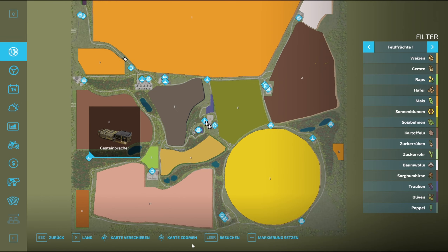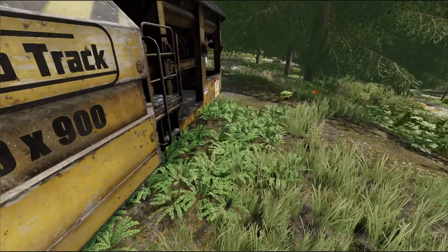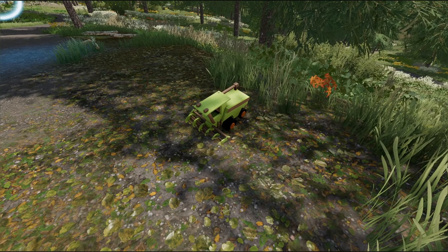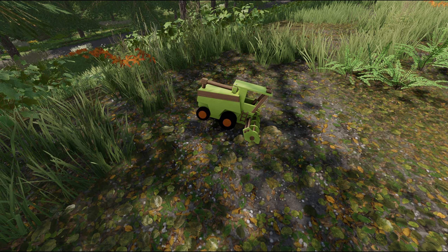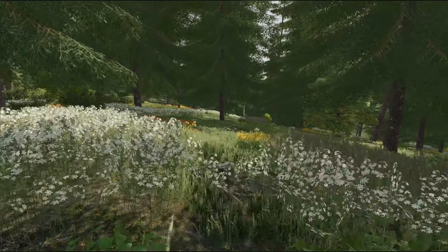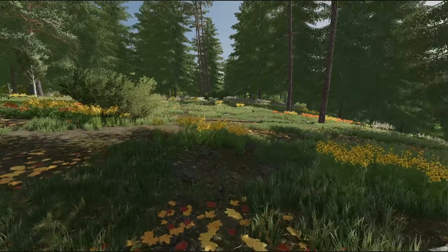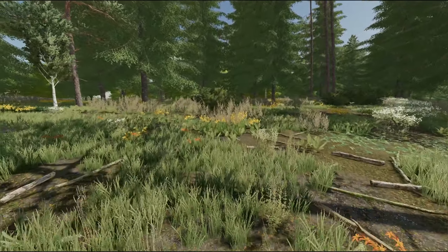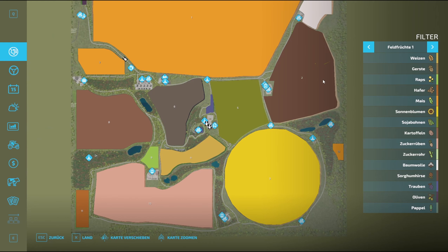Passt auf: Hier ist der Gesteinsbrecher. Da schauen wir jetzt einmal hin. Und schaut's mal, wie süß das ist — seht ihr das da? Ein kleiner Babydrescher! Das ist doch geil, das ist doch nice. Finde ich cool. Das gefällt mir. Ansonsten muss ich sagen, das ist eine sehr schöne Map. Die Felder sind gut gemacht, auch wenn große Felder dabei sind. Ihr wisst ja, ich bin nicht der große Fan von großen Feldern. Trotzdem ist ja auch was für mich dabei, weil kleine Felder ja auch dabei sind.